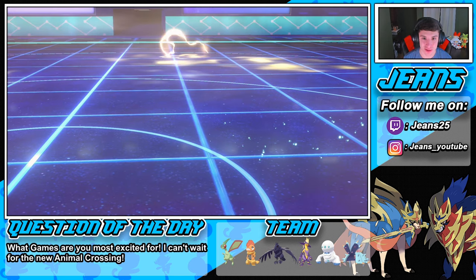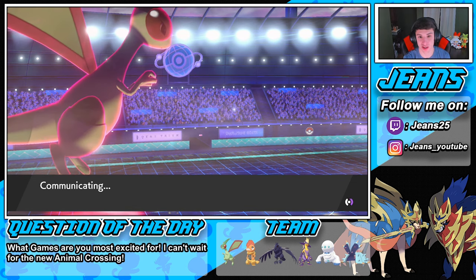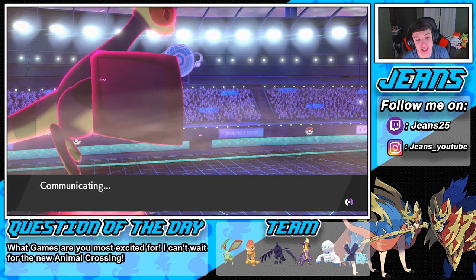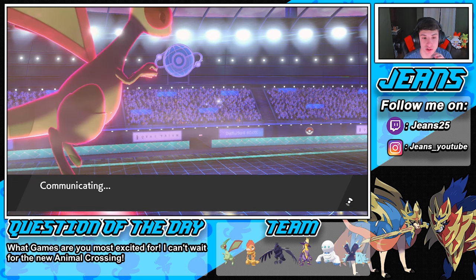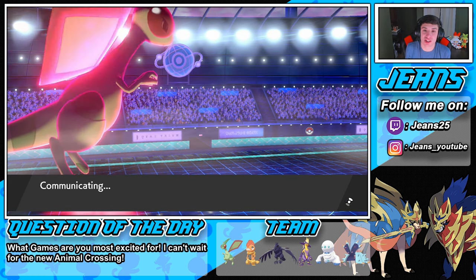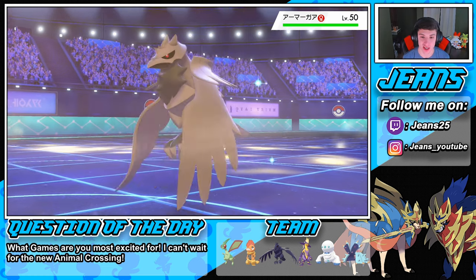We have a very versatile moveset with Flygon. He's probably going to rock out Excadrill trying to get that Sand Stream combo. Flygon looks so cool — ever since Gen 3 I was like, this guy is sick. He's kind of outshadowed by Salamence but he's still great. Corviknight comes in next — we go into Max Flare with that drought boost.